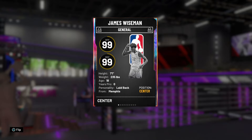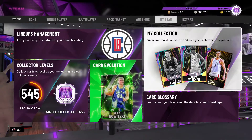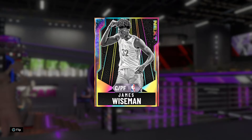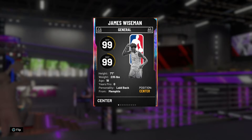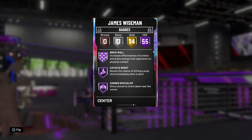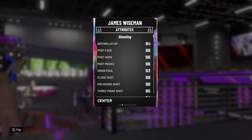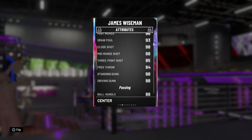We did just pull him on stream — the link to that will be down in the description below if you guys want to watch it. Just a nice little pack opening that we went ahead and did, and we did end up pulling this James Wiseman as well as an RJ Hampton. Gameplay will be coming a little bit after this so stay tuned. That drop today, it will be down in the description below, but we'll just do a quick little overview for you guys.